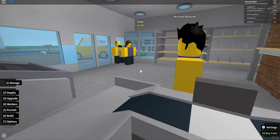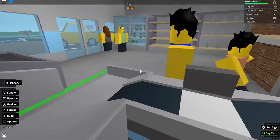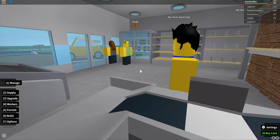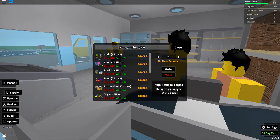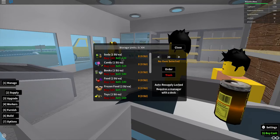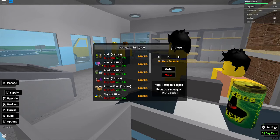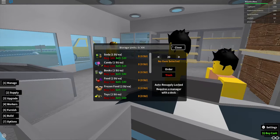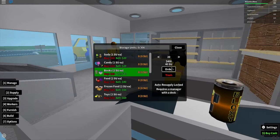We sold like 22 sodas already. For this item, you buy for 10 dollars each and you can sell it for 20 dollars, which gives you like a 10 dollar profit. So I'd probably spend like 400 and get 800 back, which I can use to buy other stuff. Like say I want to sell some books — books are good.